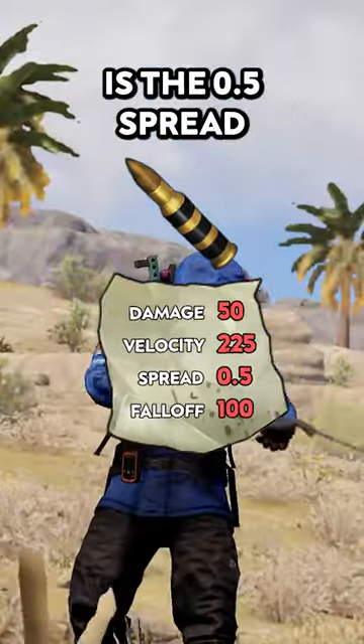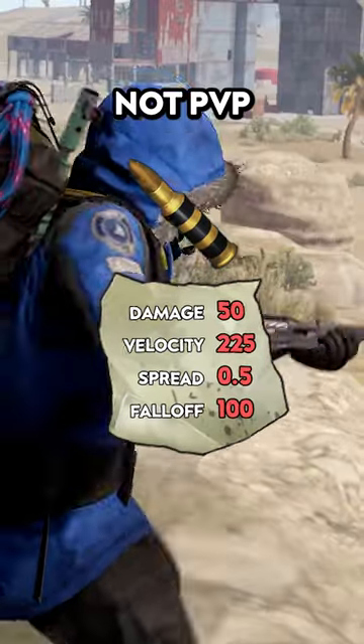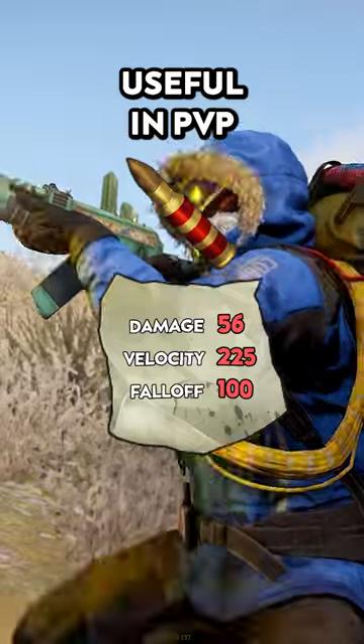The most significant difference is the 0.5 spread and the lesser velocity. Typically, only use this ammo for raiding and not PvP. The incendiary ammo has 6 more damage than the standard 556, but has lesser velocity. That extra damage can prove very useful in PvP.